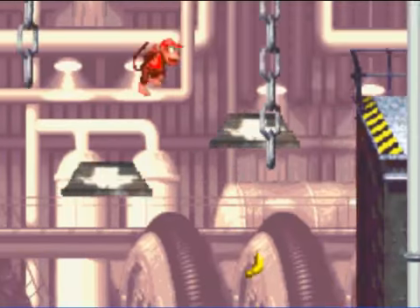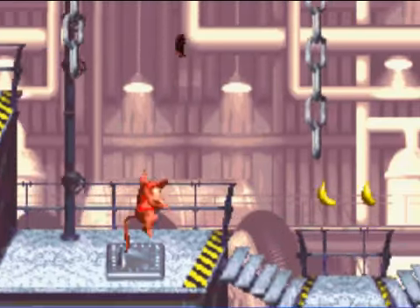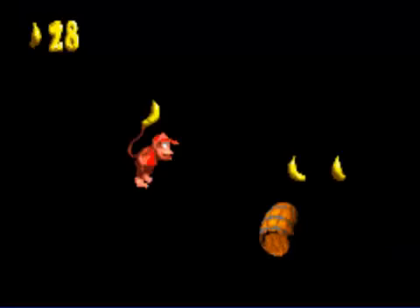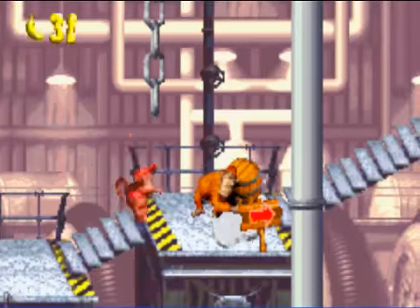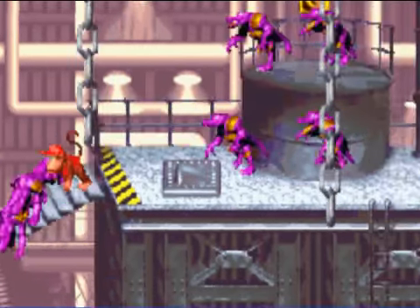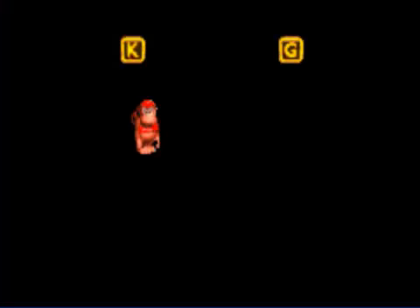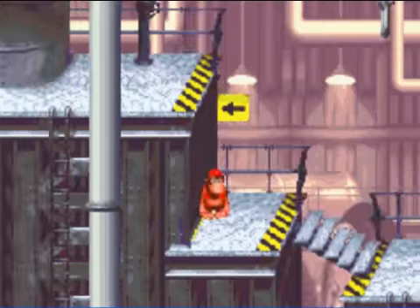I'm trying to think of what else I can say about Blackout Basement that I already haven't said. I really can't come up with anything. You probably should take the bonus room down there, simply so you can get the steel barrel to throw at Lanky Kong here — but you don't need to. Although it would make this part a lot easier. Just throw the steel barrel and watch as most of the Kremlings just fall apart.